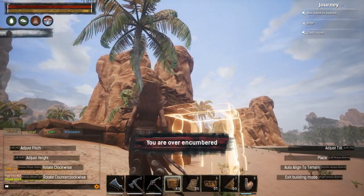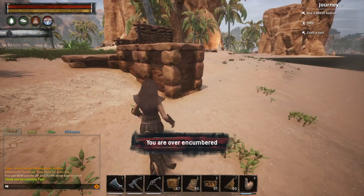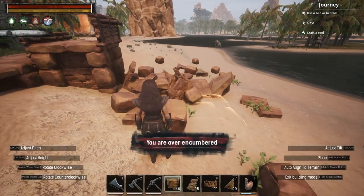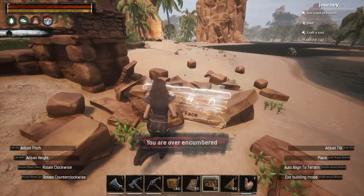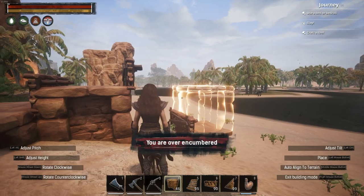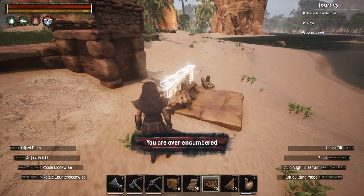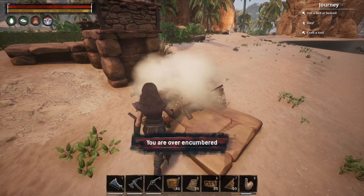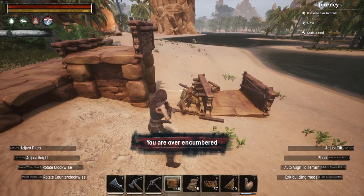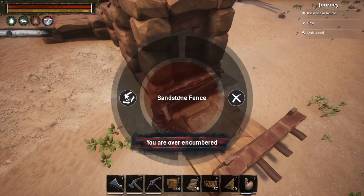So what I did was place a fence up and then add the foundation up there — same thing again. Place a fence, then the foundation. Sometimes the foundation has trouble because it's actually too high above the ground, so what I have to do is approach it differently. I'll destroy this one and work from a different angle.